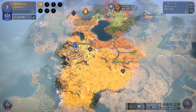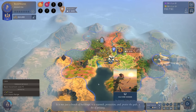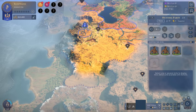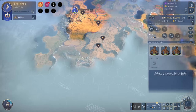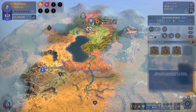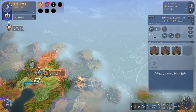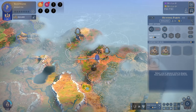Each outpost costs influence — the next one costs 20 influence, so we can have one more outpost and then that's it. We should be careful about where we place it. With a capital focused on industry, we should aim for something that gives food and growth. My scout is heading north hoping to find fertile area. Up here we have six food but that's still not a lot.